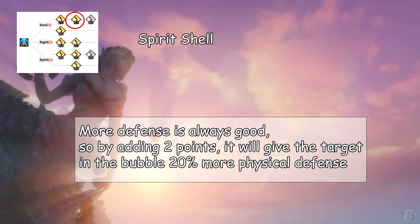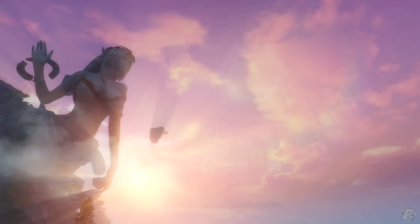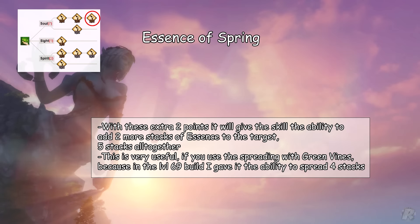Spirit Shell — more defense is always good, so by adding 2 points it will give the target inside the bubble 20% more physical defense. Essence of Spring — with these extra 2 points, the skill gains the ability to add 2 more stacks of Essence to the target, for 2 additional stacks altogether. This is very useful if you use the spreading with Green Vines, because in the level 69 build I give it the ability to spread 4 stacks.